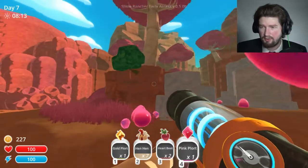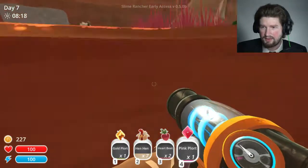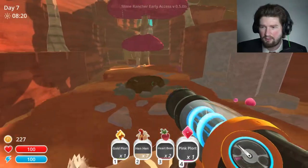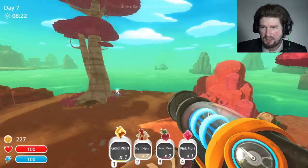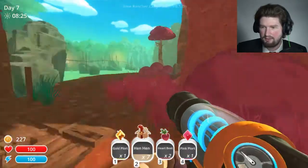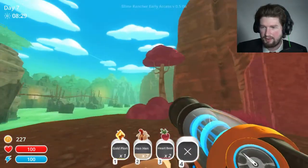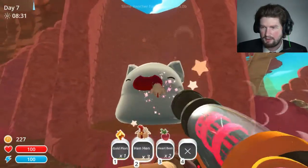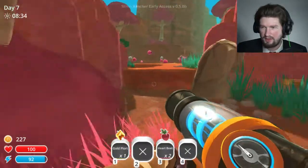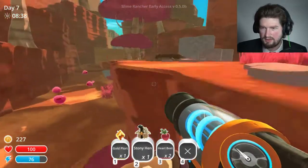Well, actually I'm okay — I did get one, so that's cool. Can I farm those? It disappeared and just launched into space or something. I don't know what that means. Actually, let's just get rid of that pink plort because I don't need it. And then there was a stony hen up here that I want to — let's get rid of that. Thank you.